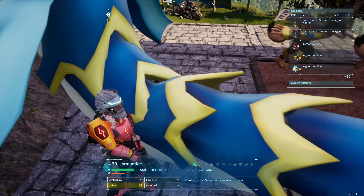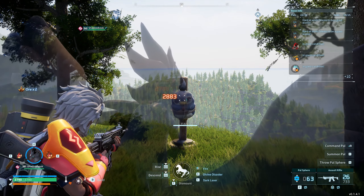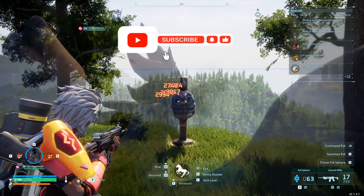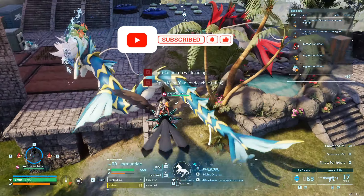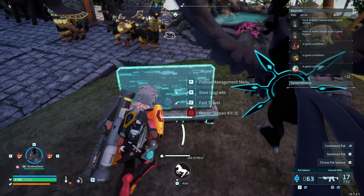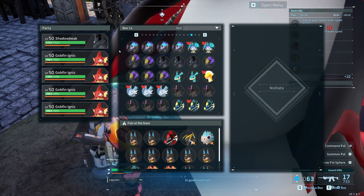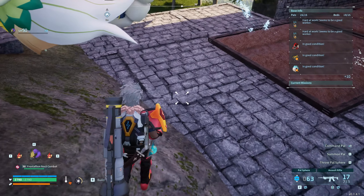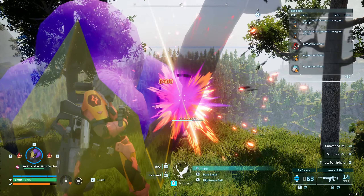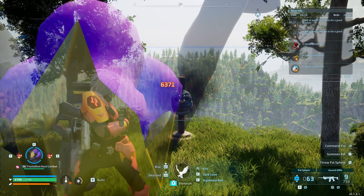Let's check the damage while mounting these guys. First with the Shadow Beak — as you can see it's between 2800 and 3000. Now let's check with the Frostallion Noct — 5800 to 6400. This is a big difference in numbers.